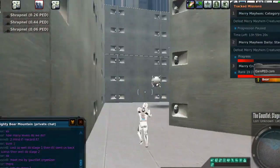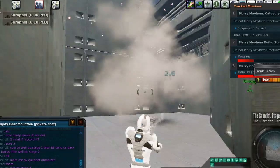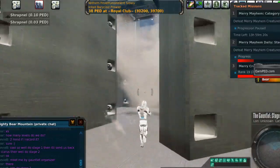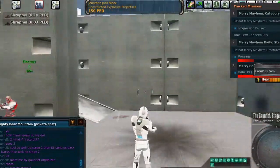In stage 1 of the gauntlet you essentially run through and kill a whole lot of robots. You have to get to these two generator-type things that are in the corners. In the middle is a room with the boss in it, but you've got to come destroy those generators first.